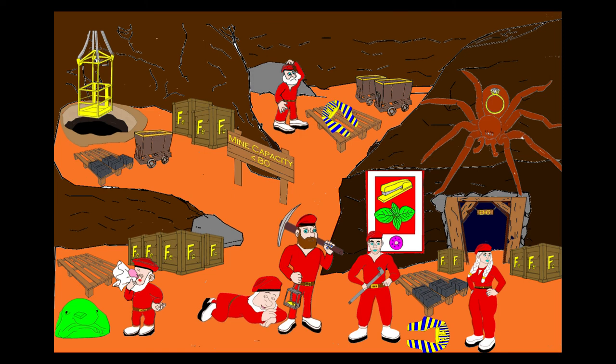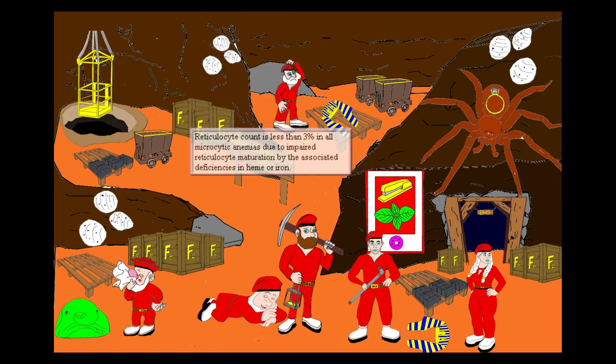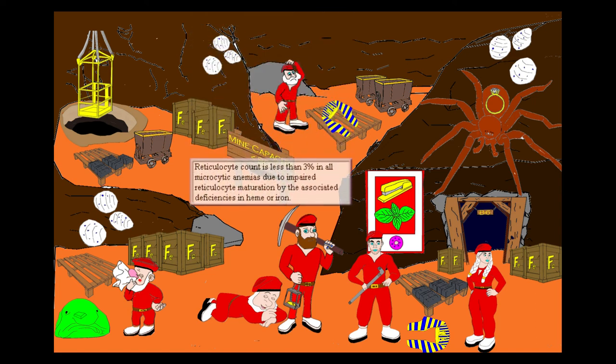Up above, there are three egg sacs — these look like reticulocytes. Let these three egg sacs remind you that in microcytic anemia, the reticulocyte count is expected to be less than 3%.